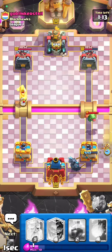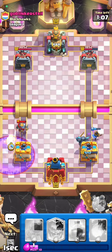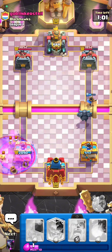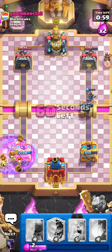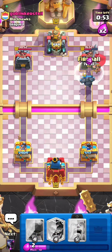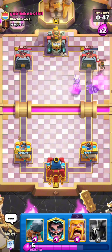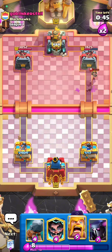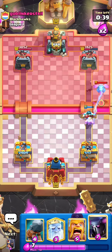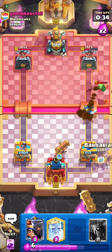He goes Baby Dragon so I'm putting Little Prince right here for the Baby D. He goes Knight so I'll go Ghost, then put Rage onto the skeletons — a rather easy defense. The Queen gets two shots, that's good. He goes Tombstone so I predict Fireball. Not too bad, the Prince still stays alive though, which is annoying. He goes something in front so I quickly put Ewis. He goes Baby Dragon so I go Battle Ram.